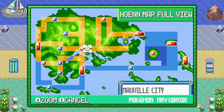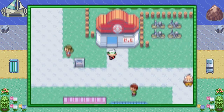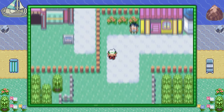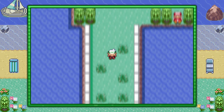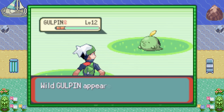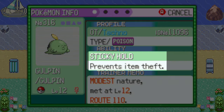First, you're going to need a Pokémon that helps with fishing through its ability. That Pokémon is none other than Gulpin, believe it or not. Fly to Mauville City and visit the grass in Route 110 under the Seaside Cycling Road. You can find Gulpin here at a 15% encounter rate, but you need a Gulpin with the ability Sticky Hold, so catch a few until you're sure that you have one.